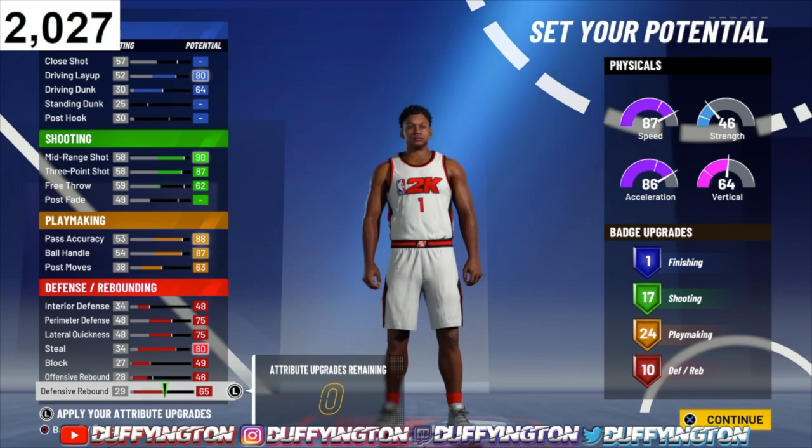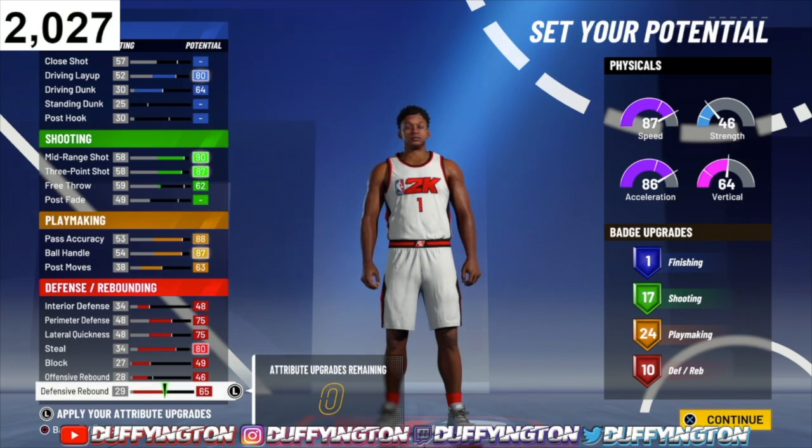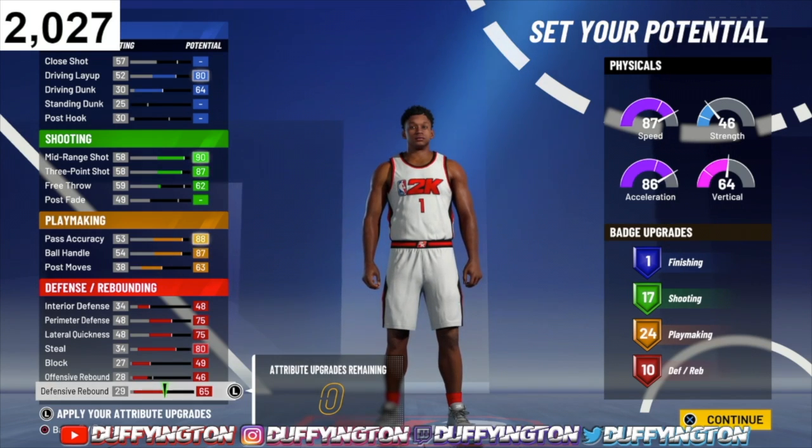That'll leave you with 10 defensive badges — like that's wild, 10 defensive badges on a regular playmaking shot creator, and your steals are at 80. So the badge breakdown we're looking at is: one finishing, 17 shooting, 24 playmaking, and 10 defensive badges.